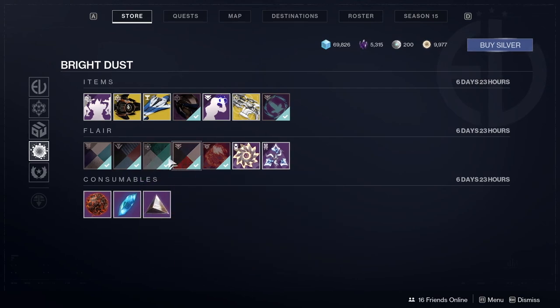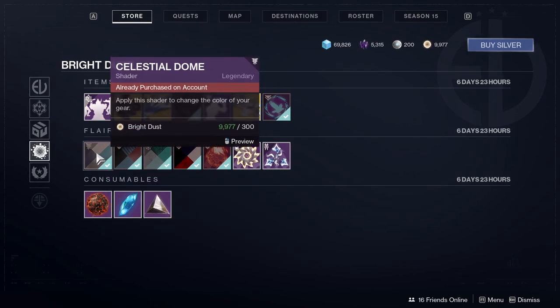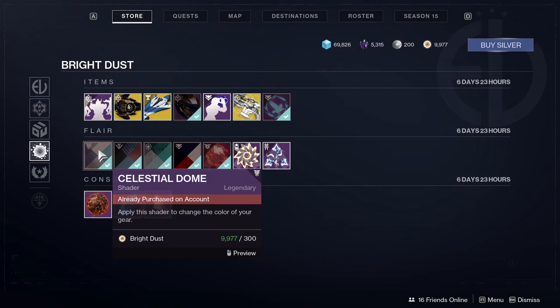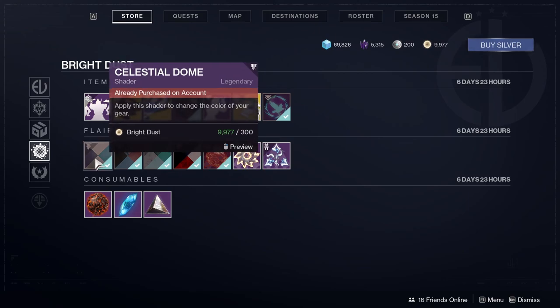I would say you could wait on Nectar Dynamo, but these three for sure — specifically Celestial Dome, just because this one is from Forsaken, so that's like two expansions ago: Beyond Light and then Shadowkeep. So definitely recommend Celestial Dome.